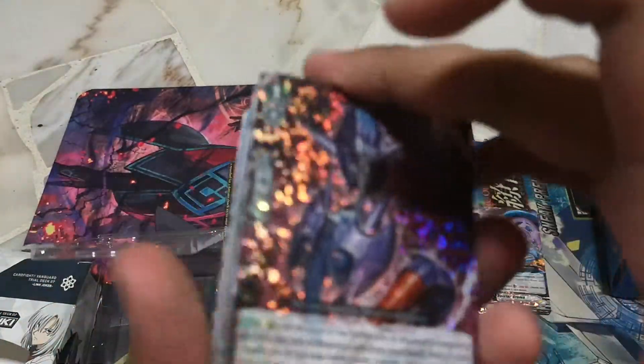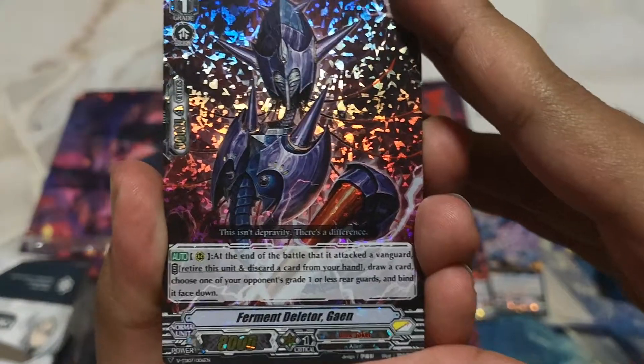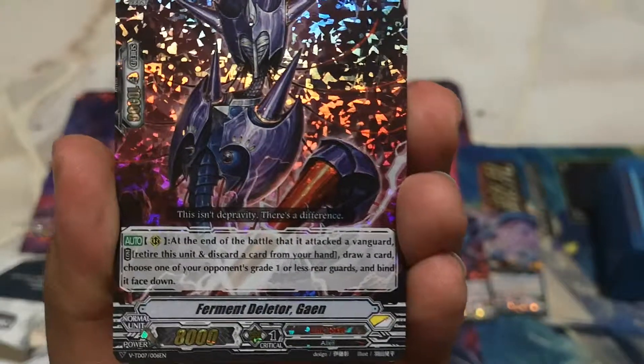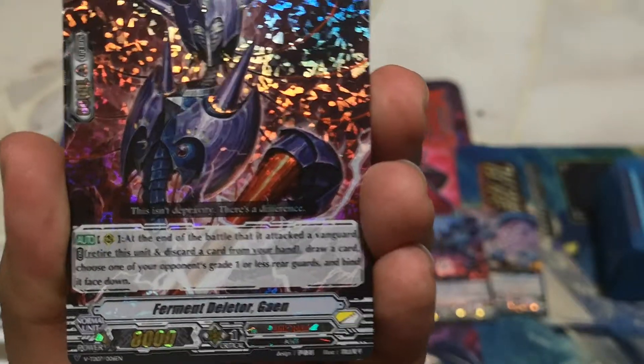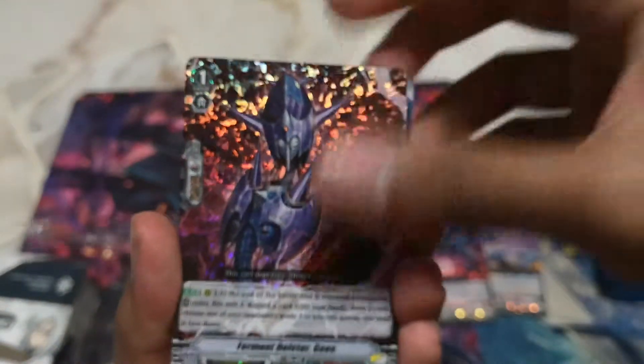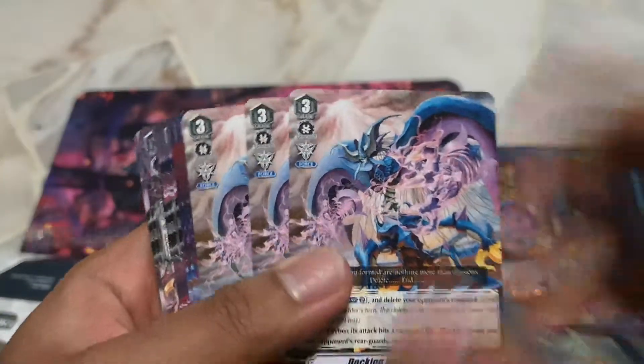Next we have Furman Deleter Gain. In any battle where you attack the vanguard, retire the rear-guard to cover your head and draw a card. Choose your rear-guards — all last rear-guards are banished and phase out. This is actually a good card if you really wanna play it — if you wanna just ditch and draw. The rest, you get three of this — Donkey Deleter Grain.